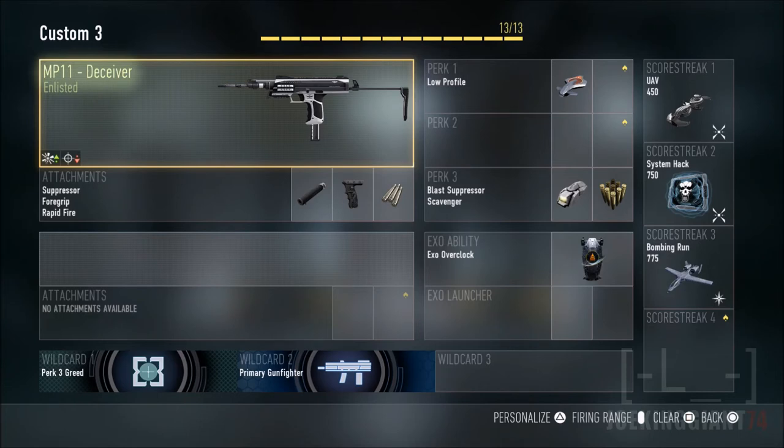If you want to keep it all short range, take the foregrip away and add another perk or something else you'd like — like an Exo Launcher, since you don't see one here in this best class setup. So let's talk about the best class setup. The MP11 is located in the SMG division — it doesn't take long to unlock, I think it's around level 20. The first attachment is the suppressor, which will keep you stealthy. Sneak around and get behind enemy lines with it.